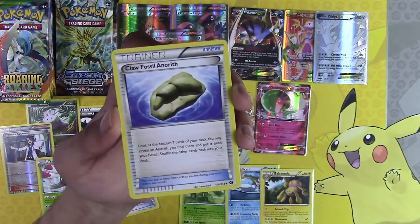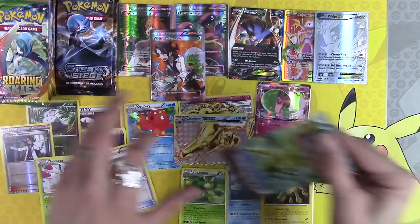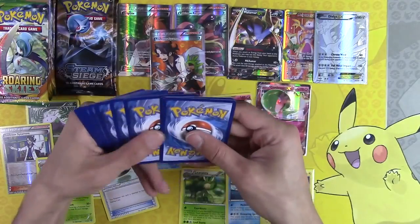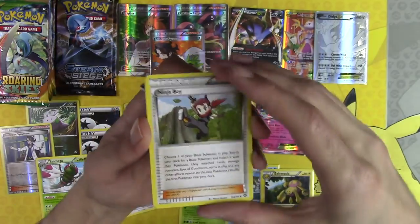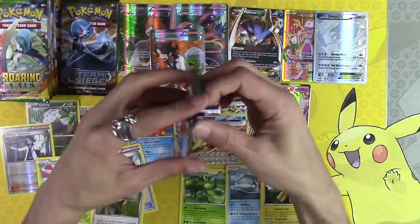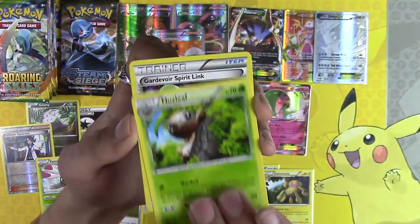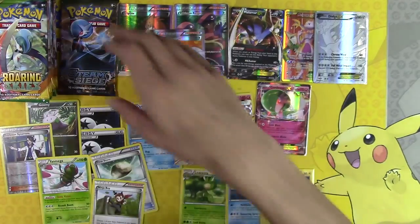Have you guys seen anyone on YouTube open a booster box and get three full art trainers and two secret rares? I'm losing my mind. Wireless is the uncommon — okay. Ninja Boy, you go on the bench — you're a good card. Clefairy and Toxicroak. If we hit a Shaymin I am just going to go to bed because this day can't get any better. I'll probably also play the lottery — my luck right now. Last pack of Steam Siege and then we're on to Roaring Skies.